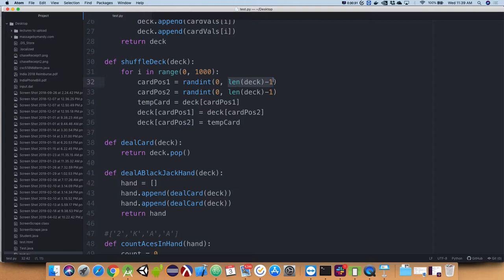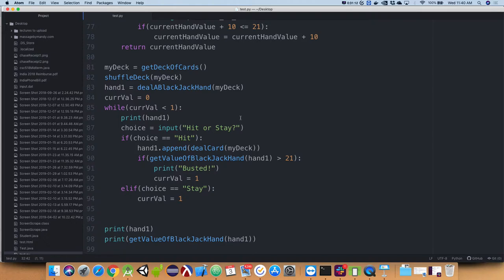Casinos actually play off six or eight decks specifically to prevent card counting. If you know what's been shown across the table you can do statistical analysis of what's left — if you need a two to win and you know there are no twos left, you wouldn't ask for another card. With eight decks there are plenty of twos left, so it prevents that kind of advantage.